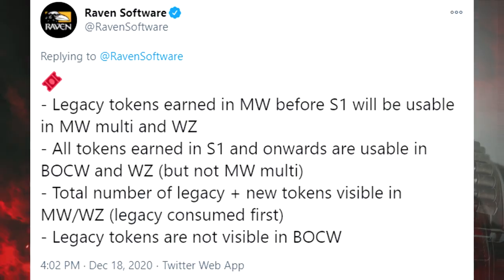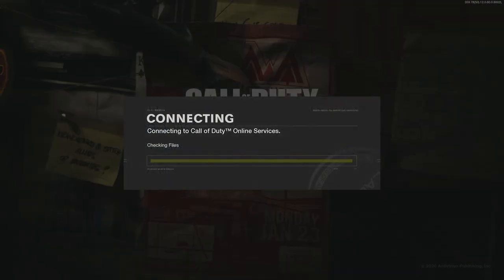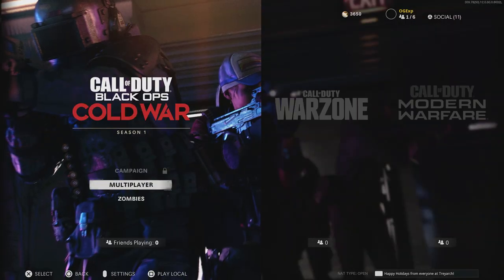I will pull up the tweet right now of Raven Software saying this shouldn't be happening. Basically they don't want this to be happening because everybody on Modern Warfare previously had a bunch of tokens, so now is your chance to use it before they patch this. That is the easiest way to get yourself some nice extra XP, because if it's not an XP weekend, you might as well do this — they will be patching this very, very soon.